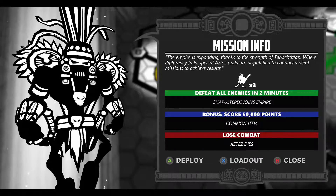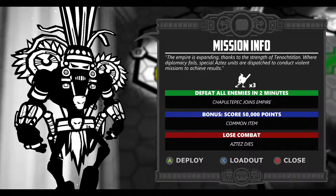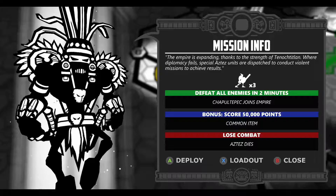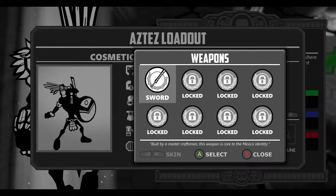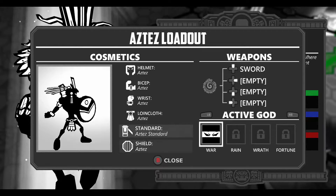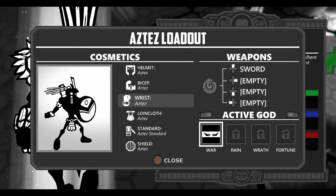Achieve success. Defeat all enemies in two minutes — three of them — and they join our empire. Bonus score: 50,000 points. In loose combat we die. We got a loadout. Oh, you got some RPG system — I like that. So like we get different weapons, we get different war paint for our gods. We're god of war right now. Makes sense.